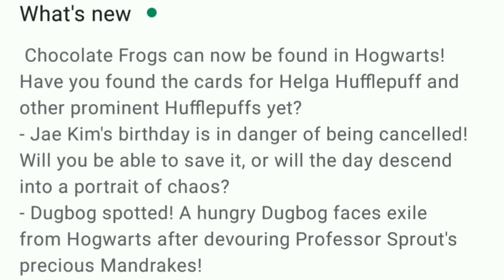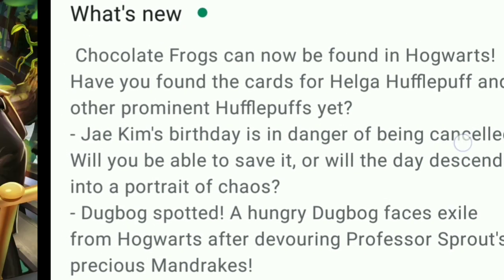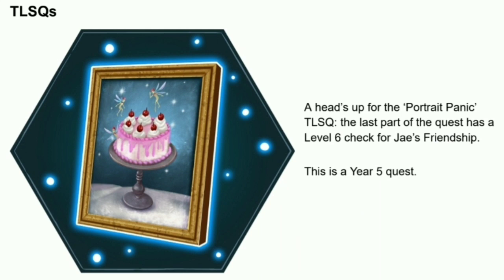Jay Kim's birthday is in danger of being cancelled. Will you be able to save it, or will the day descend into a portrait of chaos? The last one is the dark box side quest. We have covered this from the data mines. A heads up for the Portrait Panic time-limited quest — the last part of the quest has a level 6 check for Jay's friendship, so get ready for level 6 friendship with Jay. This is a year 5 quest.